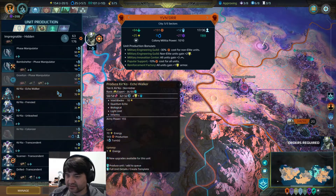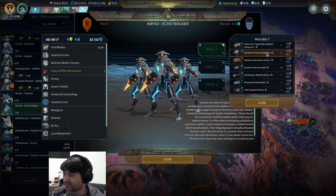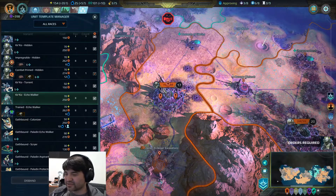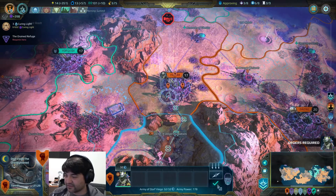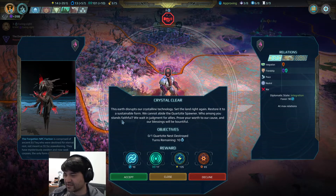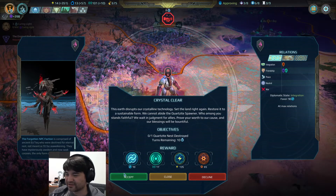Then again, I could get an Echo Walker — the Kirko Echo Walker — and give him the Combat Protocol Implants, which will make him very good. We'll just make them trained and queue up a few of these guys to get some melee in there. I actually ran out of energy — I forgot I got siphoned into oblivion. The Earth disrupts our crystalline technology — set the land right again, restore it to a sustainable form. We cannot abide the Quartzite Spawner. Improve your wares to our cause and our blessings will be bountiful.